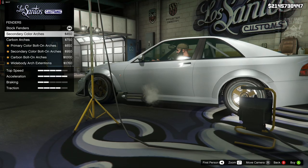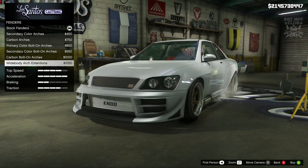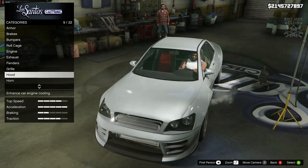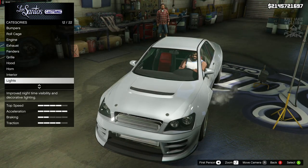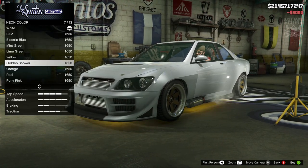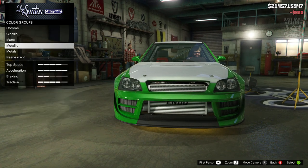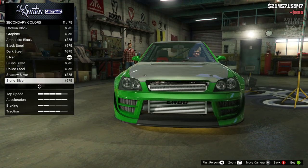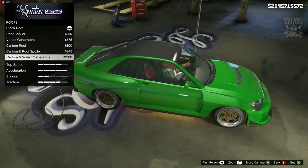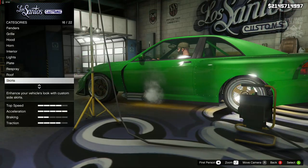We've got the fender option — we're going to go with the wide body arch extensions. For the grille we're going to grab the monster intercooler. For the hood we're going with this vented hood. For the lights we're getting the xenon headlights, and then we've got a neon kit — front, back, and sides — and for the color we're going with golden shower. For the respray we're going to primary color, into metallic, and purchase bright green; same for the secondary color, metallic bright green. Unfortunately we don't get a roof scoop option, so we're staying stock on the roof, and same for the side skirts.